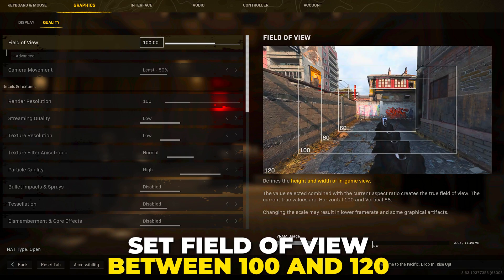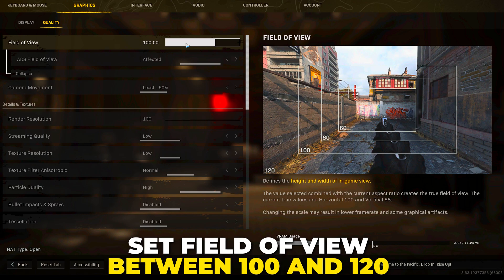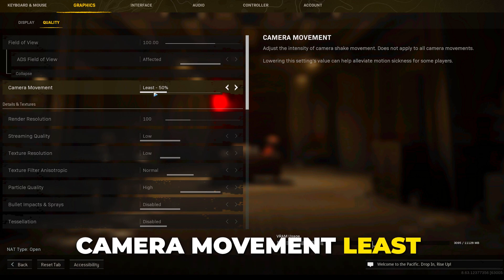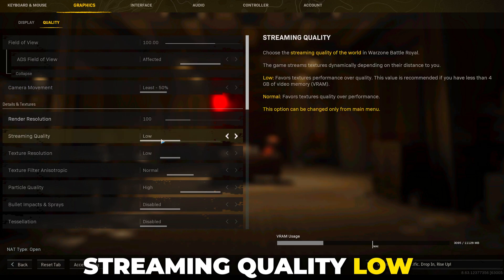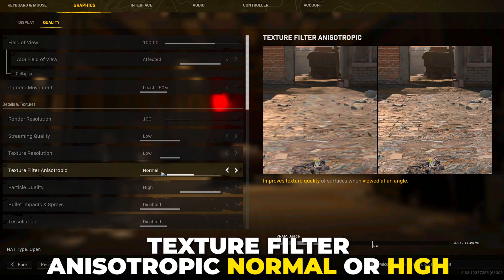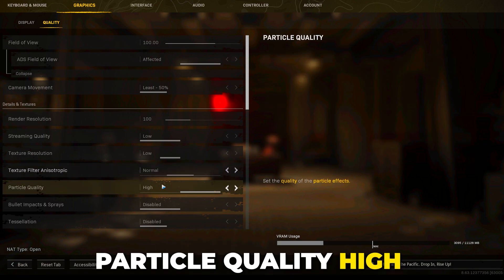Switch to quality and set the field of view between 100 and 120. A lower FOV will increase frame rate but reduce how much you can see. Set ADS field of view to affected, though this is personal preference. Set camera movement to least, render resolution to 100, streaming quality to low, texture resolution to very low, low, or normal, and texture filter anisotropic to normal or high.